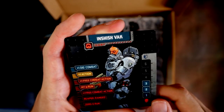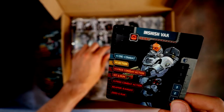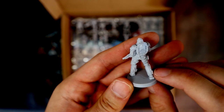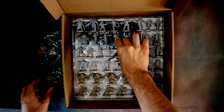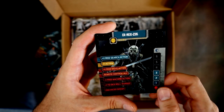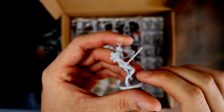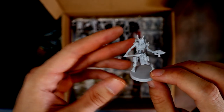Then we have Inshish Vak — another alien looking guy in power armor, helping out the survivors. Then there's the District Nine looking guy, Ixnix Kick — another alien bug-looking character. Looks pretty awesome. A lot of variety in this box.